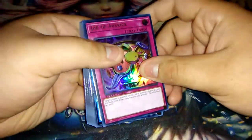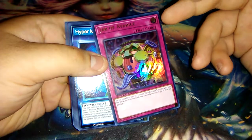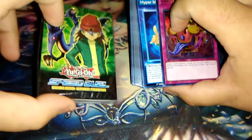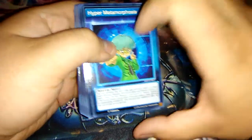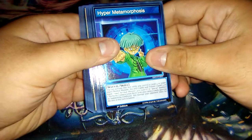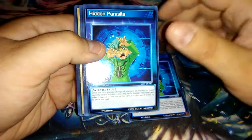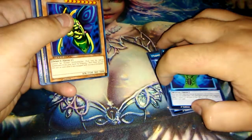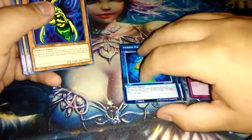For the ultra rare we got Jar of Abras. I think it would have been really cool if it was Perfectly Ultimate Great Moth for Weevil's ultra rare instead. For the skills we have Hyper Metamorphosis, which is basically Ultra Cocoon of Evolution, and Hidden Parasite, which makes every monster on the field an insect for the turn.